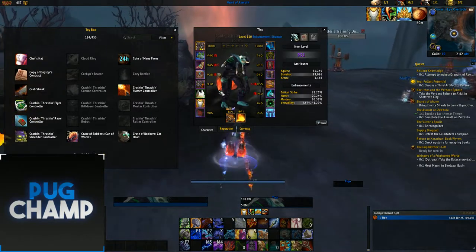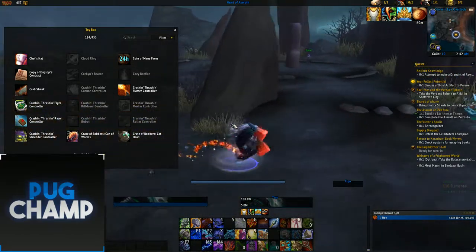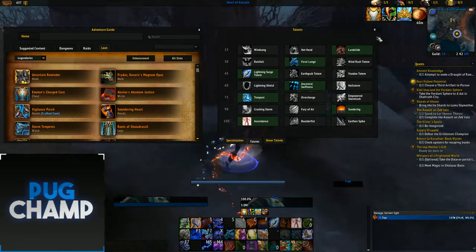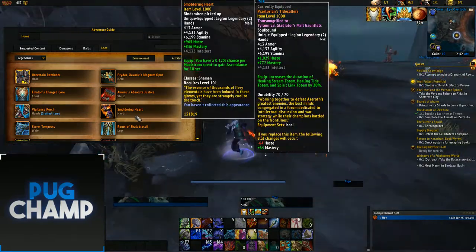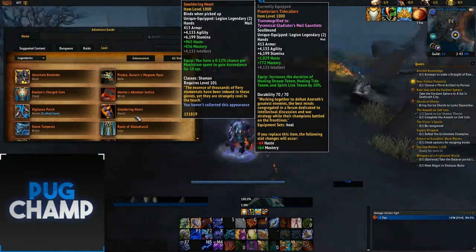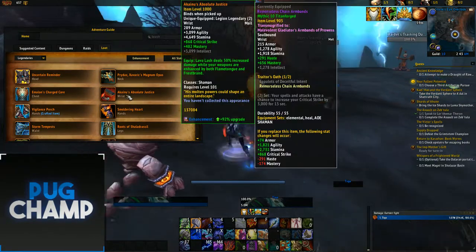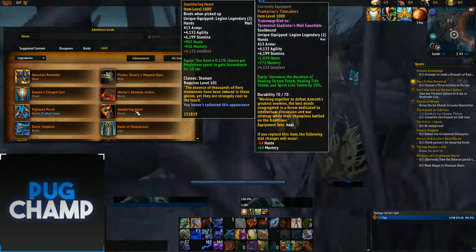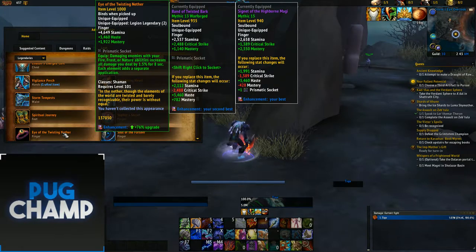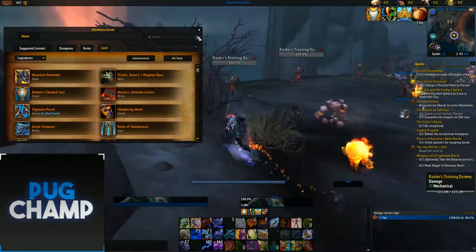For Legendaries, the BL Helmet is just so good for all fights — I'd recommend it for everyone new to Enhancement or if you just want to do big damage without too much stress. A lot of people go with the Hands, and basically everyone uses the Hands — you have a 0.12% chance per Maelstrom spent to gain Ascendance. This procs a lot more than it should; I see it procing so much. The Helmet and the Hands are my go-to, but some people use the ring, Twisting Nether, though it's really hard to get full use out of it.